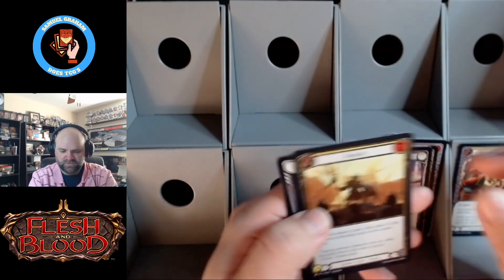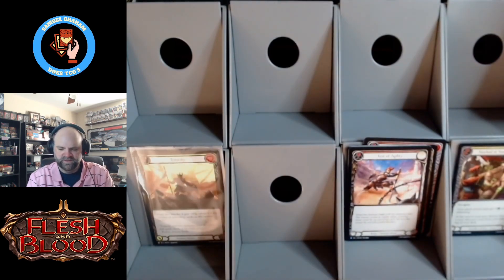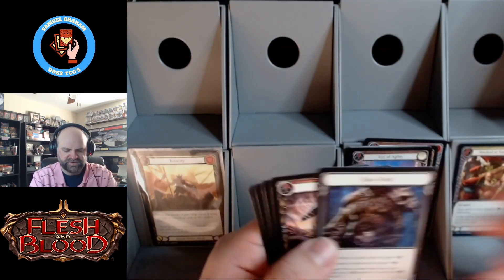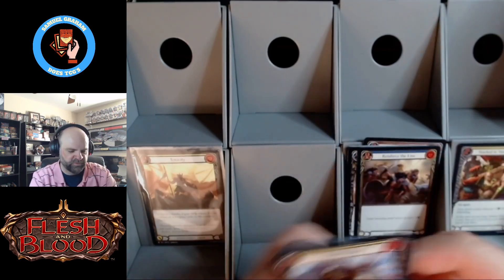So we have pulled a whole lot. Tenacity - that's our first Majestic, and our first Majestic is a foil Majestic. We like that. I think I got my piles out of sorts already. Those two legendaries plus a slew of good Majestics - just another pretty impressive case. I was pretty happy with that, so I figured I'd let y'all know what happened there.